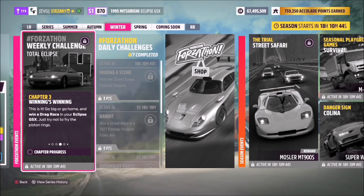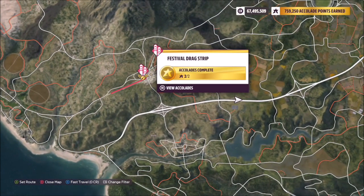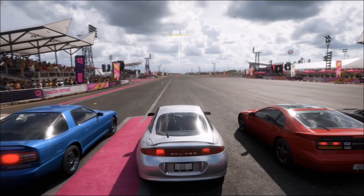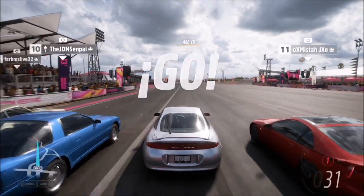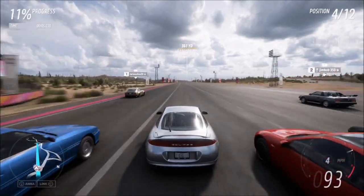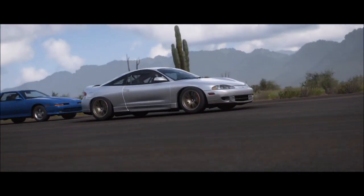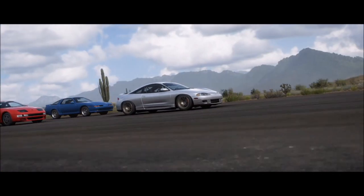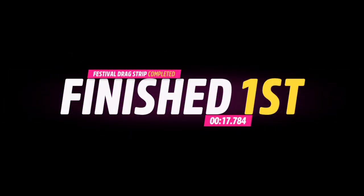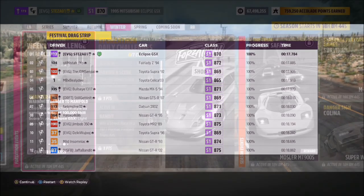The next challenge simply wants you to win a drag race. To do this, I went over to the Horizon Festival drag strip and just did a standard drag race without changing any of the settings. I didn't get the best start, but I pulled it back using the same tune from the beginning. If you are struggling, just turn the difficulty down to easy — it saves you having to retune the car and is an easy way to complete the second challenge.